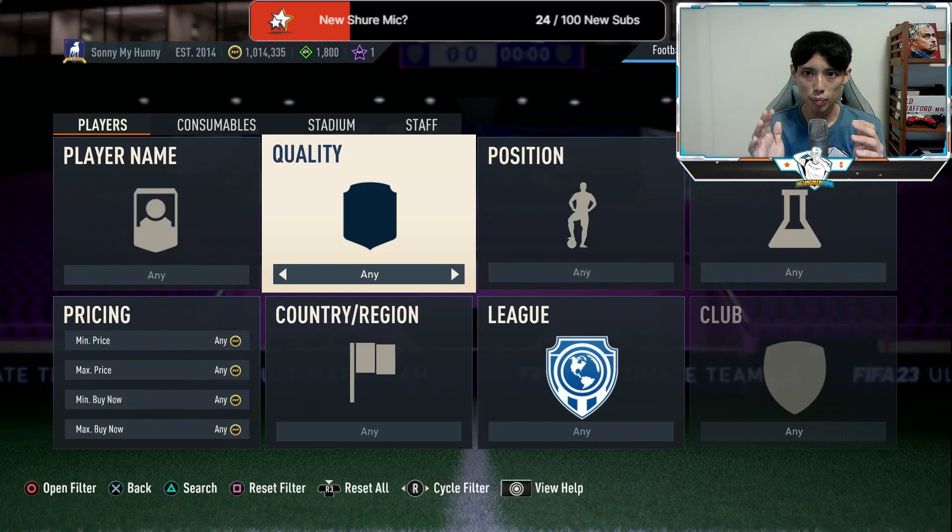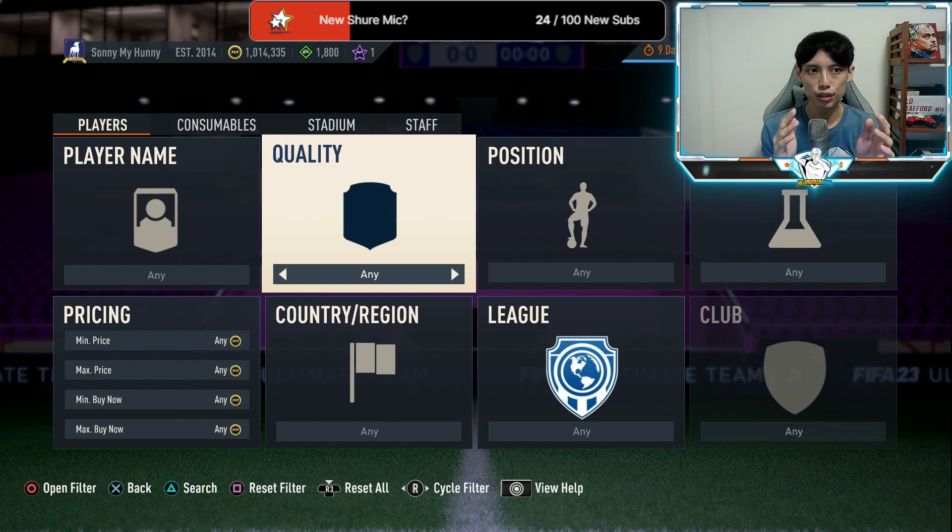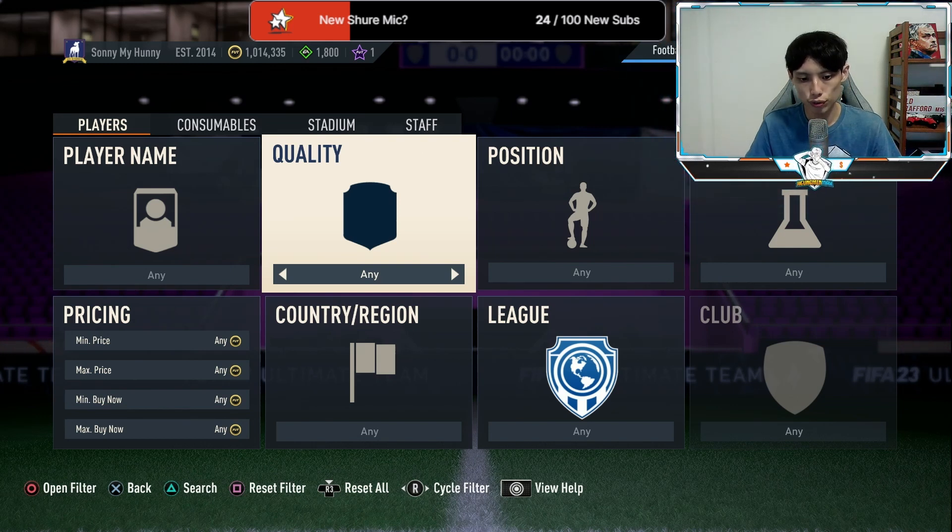Hi guys, this is Hyunmin Max, welcome back to another video. Today I'm going to be talking about how to get from 10k to 500k coins within a single day. I have a couple of trading methods you can consistently use, and I'll also be talking about the unassigned glitch, as well as what to invest in if you have more coins.